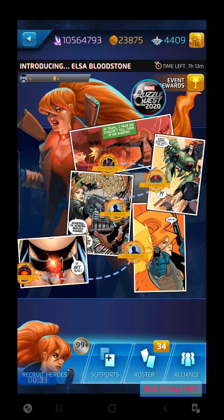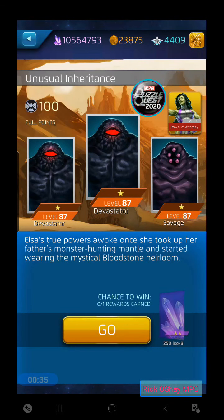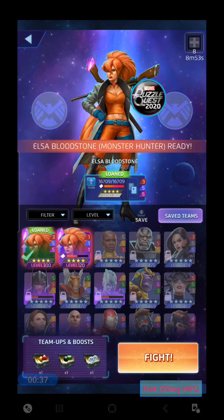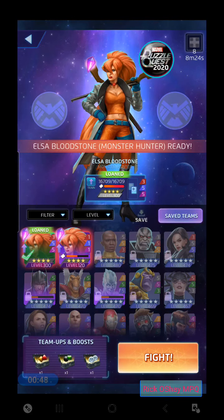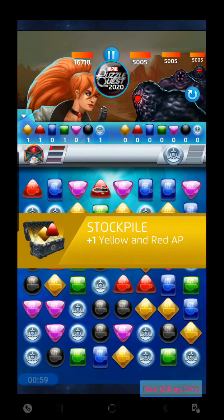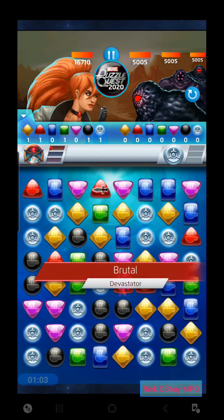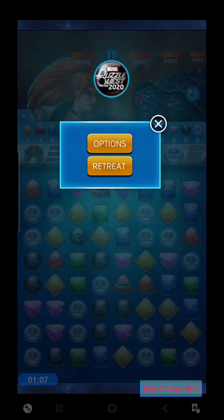We've only got five battles to go through. We'll talk about her ability set and how to play her with other characters on your squad. This first battle is a solo with the brand new Elsa, and we are going to take on three of the Mindless Ones.